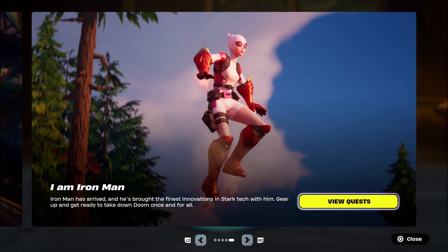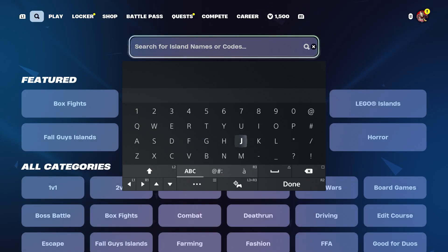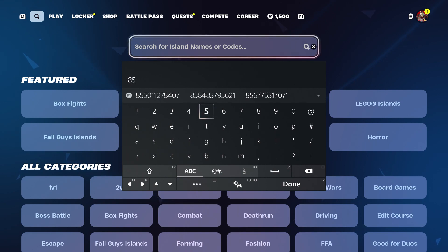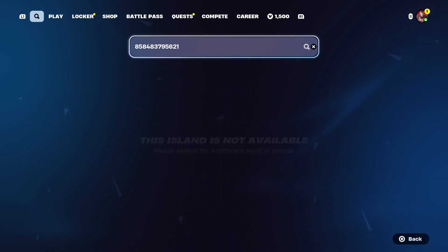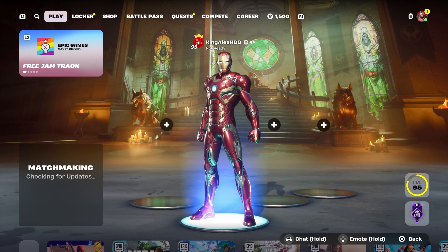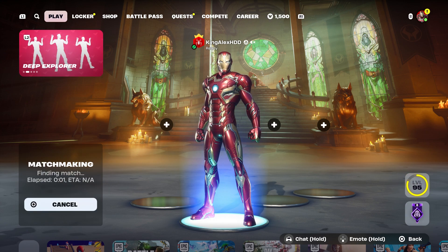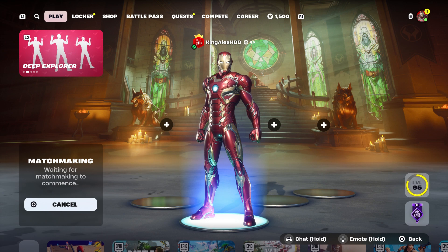Let me show you how to level up extremely fast so you can be level 50 in no time. The map code for this one is 8584-83795621. Start this map up and make sure you put it on private so we can get to level 50 and unlock this skin with no problem.